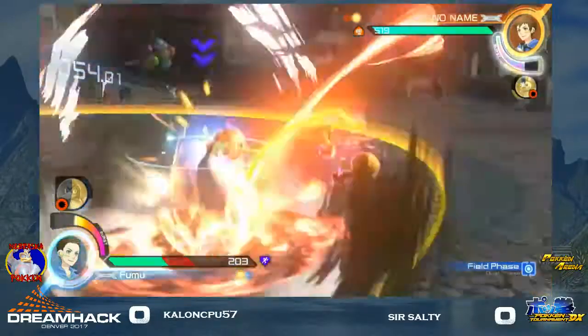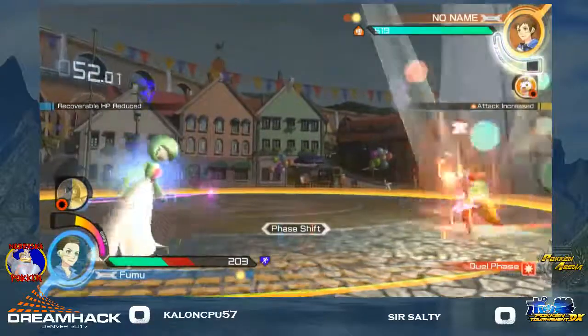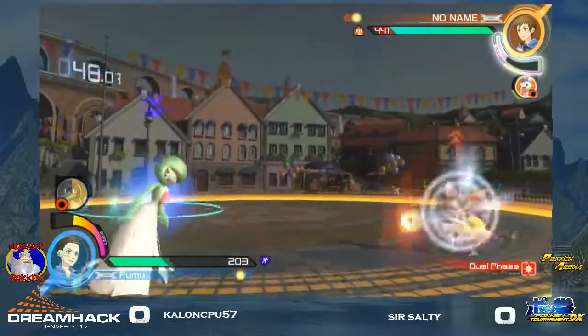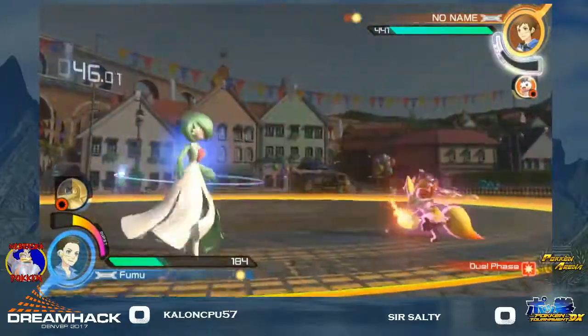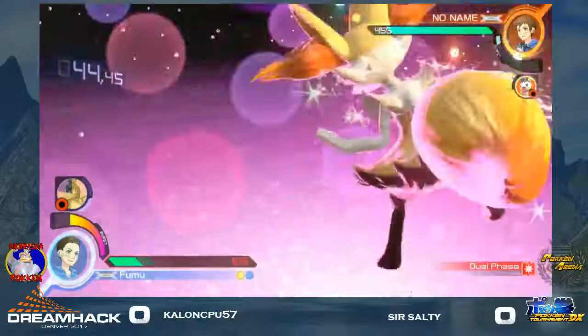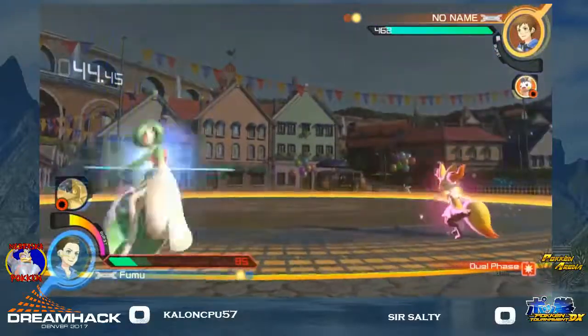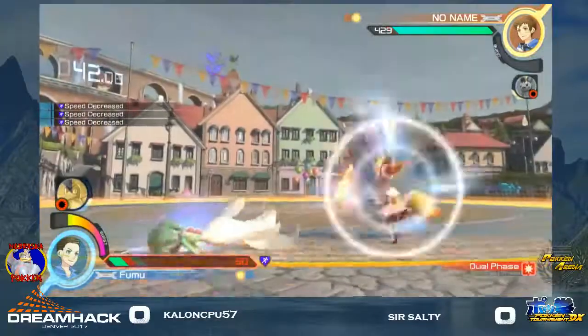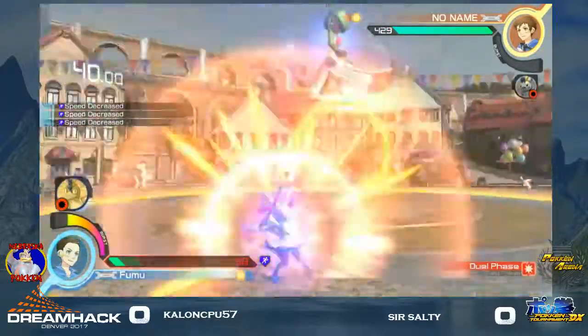He needs to grab right there. I think Kallen's being a little bit too defensive. He was trying to take a grab, but it came a little bit later than he expected. Using that nice high invincibility right there. That's not the worst trade — he isn't knocked down, which isn't the best outcome, but could be worse.